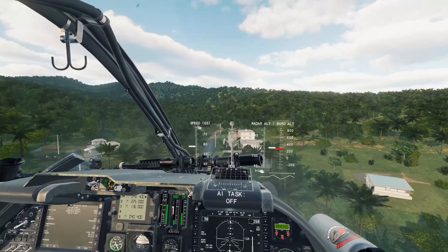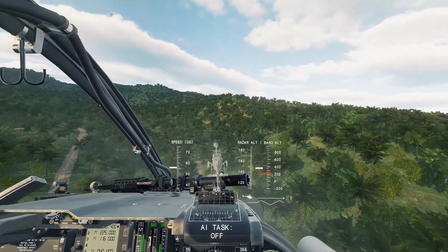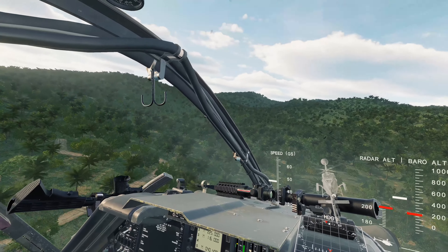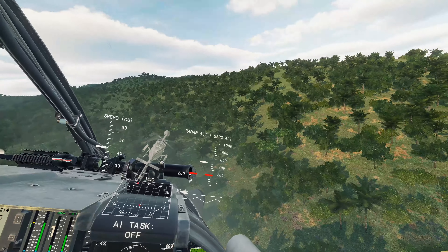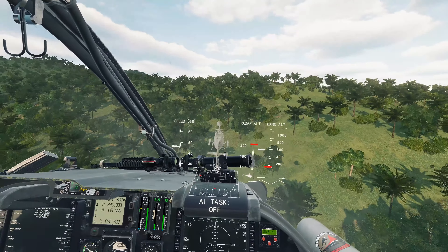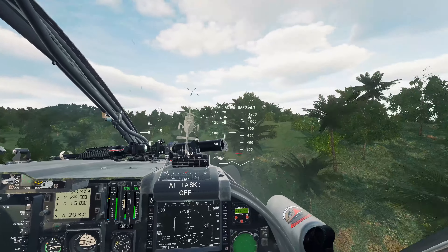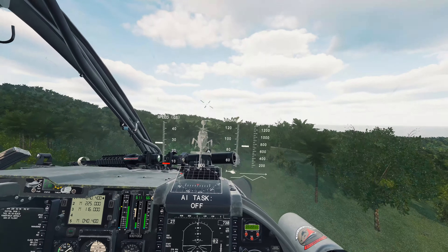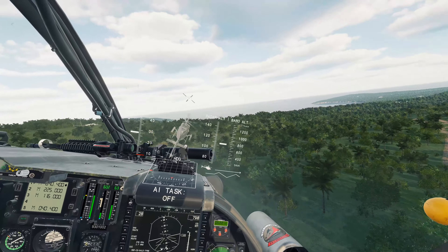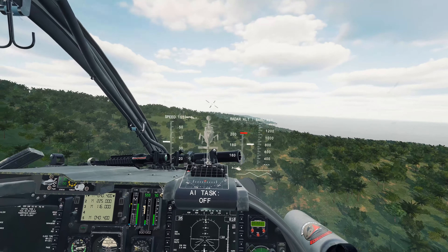Once you get the hang of this, jumping into the Apache shouldn't be too hard for you — it shouldn't be overwhelming, which I know it can be. It's got so much stuff in it. If you put the autopilot on right now and had your head down and you weren't going up to altitude, it would run you right into a house. Or if you don't pay attention it'd run you into something — it's happened to me several times. Hopefully that can be fixed; I don't know if that's a thing you can do or not. But it would be a cool feature.